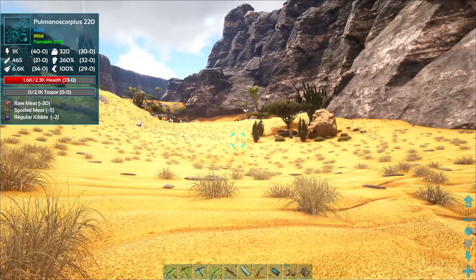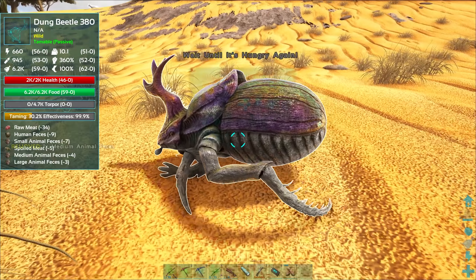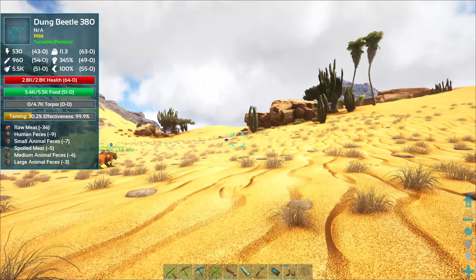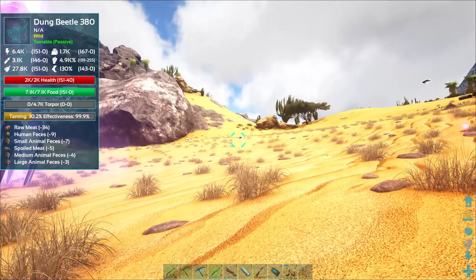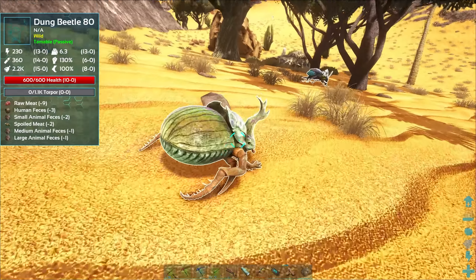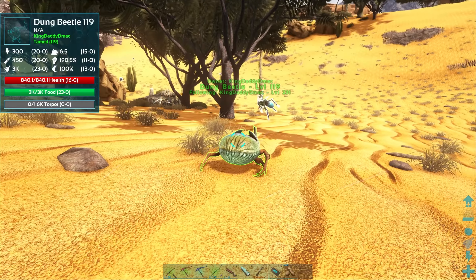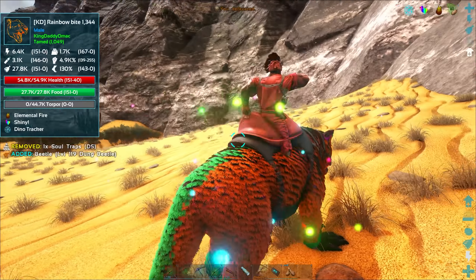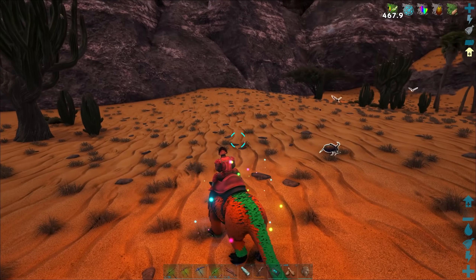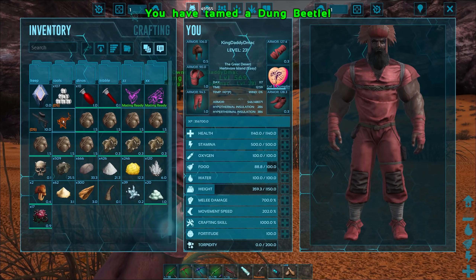There's a couple more dung beetles down here. Let me hang out until they're ready. Let's get some dung beetles — this way I can get some type of semi-crop automation, that would be pretty nice. This one might only take one — beautiful! Come here, bro. We got our dung beetle. I usually see jerboas around here too. Another one — boom, beautiful! Another dung beetle, let's add you to the group!